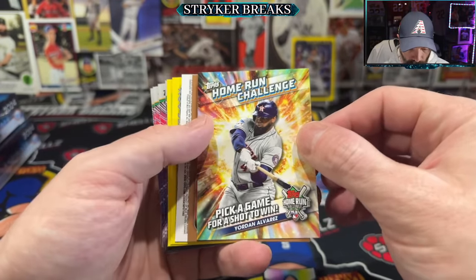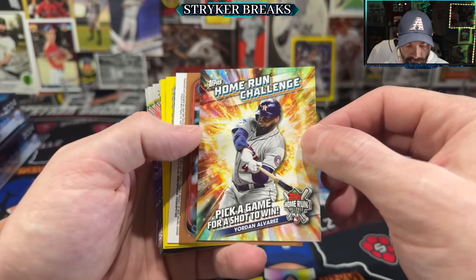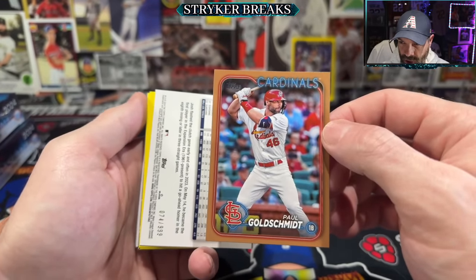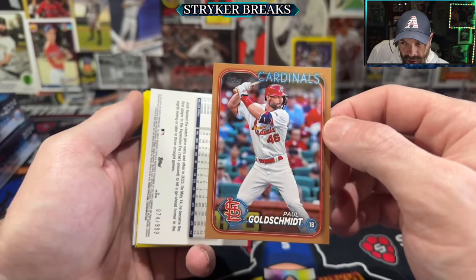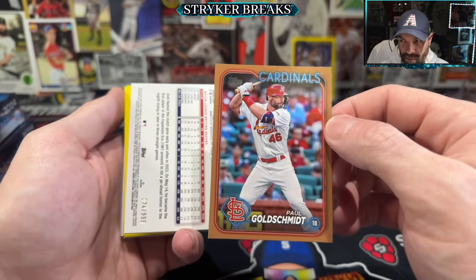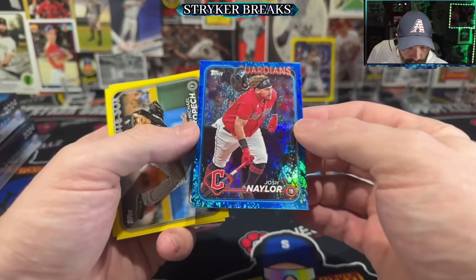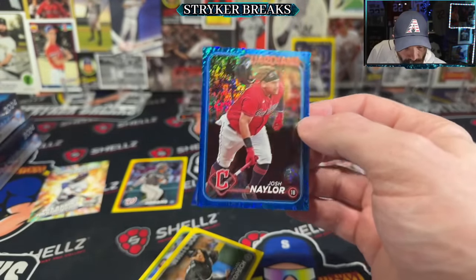Home run challenge card. Another gold. Gold Schmitt. Looking back at the sheet for hanger boxes, we got one in nine for a gold, so it's $144 to chase a gold. Mega boxes are the best route, but we're getting golds already. Josh Naylor — rainbow foil. No, it's blue. It's the first blue foil board — blue hollow foil, Josh Naylor.